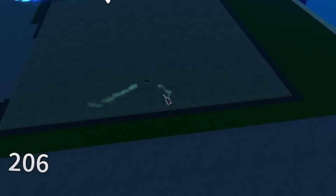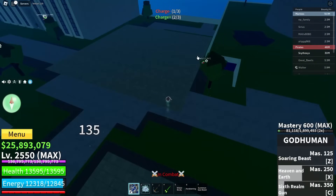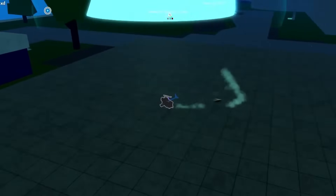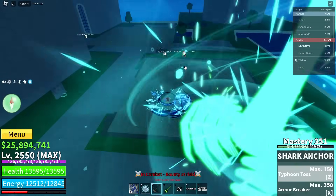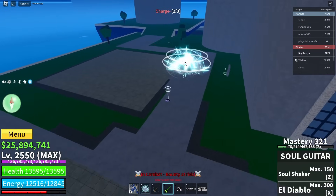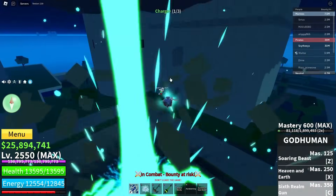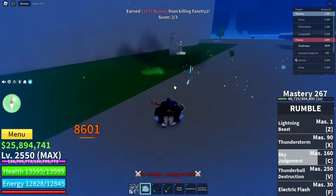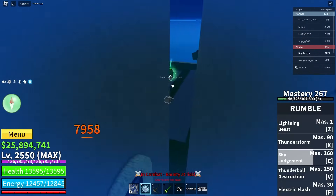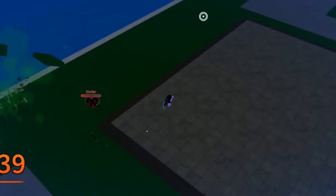And GG bro. Okay we got the next 1v1. Let's M1 this guy — and he should be dead right here, yeah. And GG bro. Okay y'all, we're basically doing a free-for-all now, so let's go. Alright yo, here we go — and this guy should be dead, yeah GG. And that guy's dead as well. We're gonna fight this guy — yeah we just did the same move.